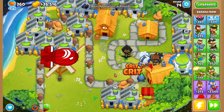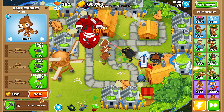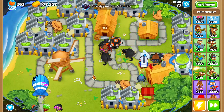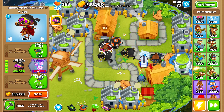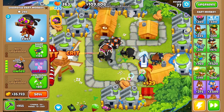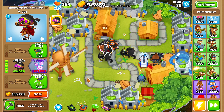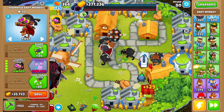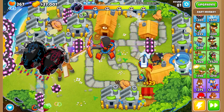Round 74 we stop farming to buy our dart monkeys. For tier 3 we're going for the Apex Plasma Master paragon. There's our Plasma Monkey Fan Club, another Crossbow Master, and the Ultra Juggernaut. We need $287,000 for the Apex Plasma Master — it's cheaper because I reinforced my Dart Monkey down to a Shameful Dart Monkey for a negative 12 cost discount. Round 80, we're extremely close — just hold out a little longer.